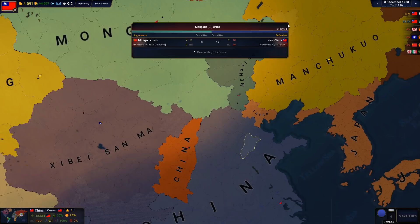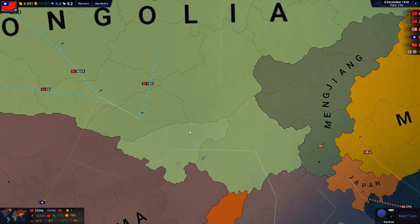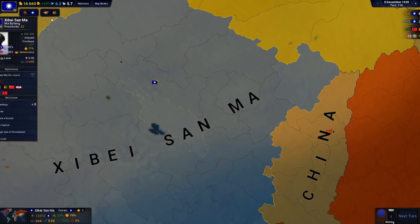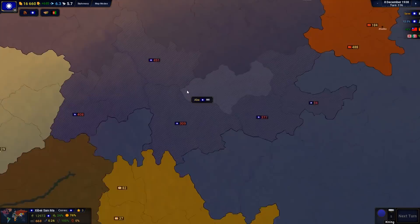Mongolia has already started going for Chinese territory up here. Also, there is this country which is also currently at war with China — that was very recent as well. So as you can see, China is not having a very good time right now, and all of this will most certainly help the Japanese take a lot of territory very, very quickly indeed.